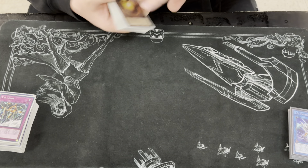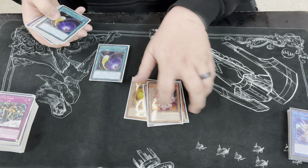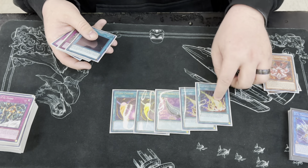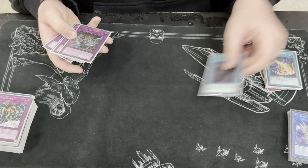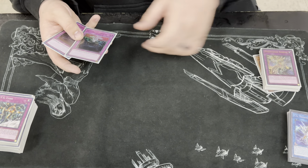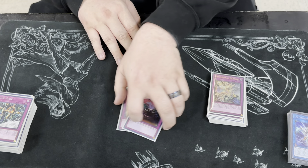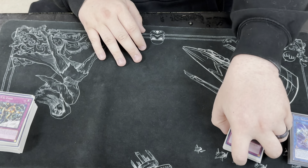Let's run through the side deck real fast. We play Board Breakers — the Tributes, Back Row Removal, one Herald of the Abyss for Towers matchups, double Evenly Matched, a D-Barrier to search off Thrust — that won me a game today — and two Anti-Spell Fragrance, because we're no fun. Thank you so much for the deck profile, good luck going forward, and congratulations.